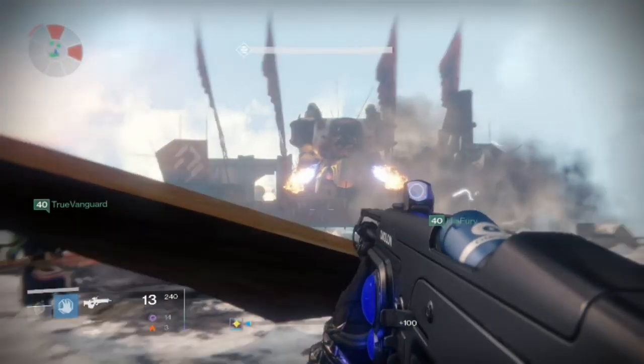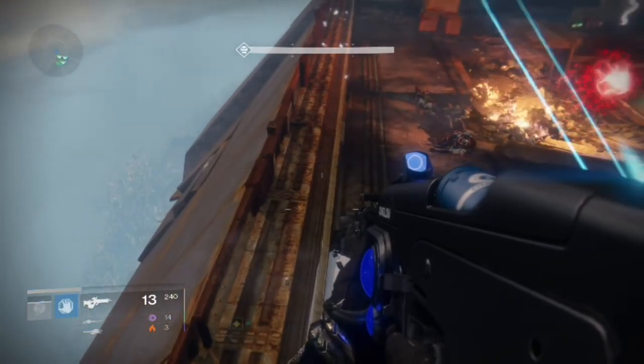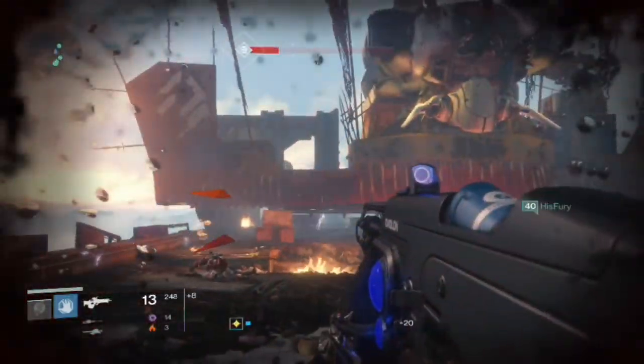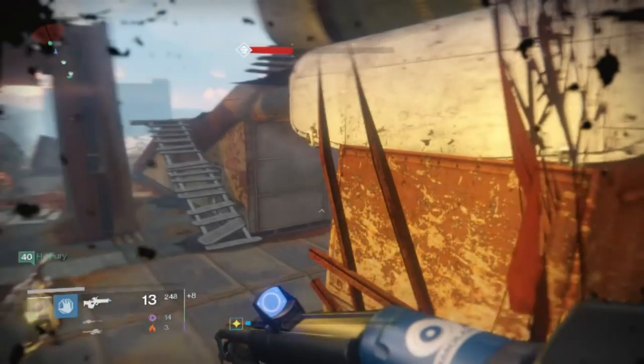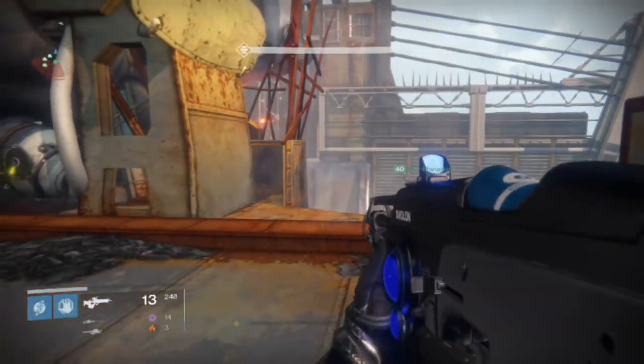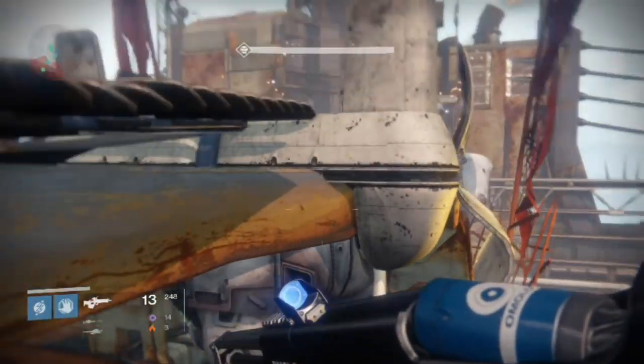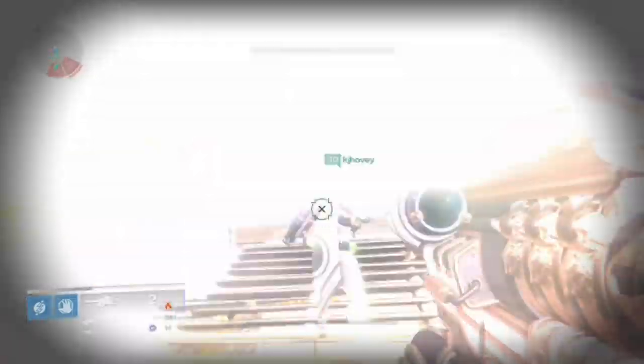You have a moment here to grab some ammo if you can, but don't get smushed by the Siege Engine, because this thing's on a one-way train to take out the wall behind you. As you jump on top, make sure to reload all your guns and get ready for phase number two. You want to move fast to make sure you get enough time to finish it. Also, don't get too close to the front, because you can actually die from this explosive blast.